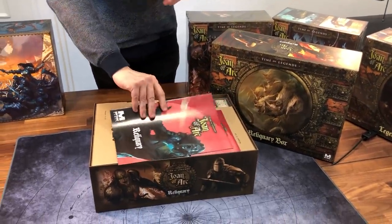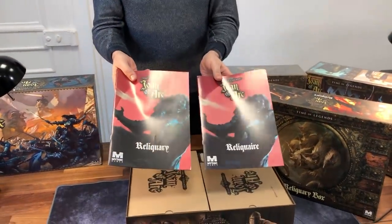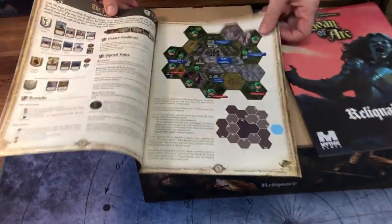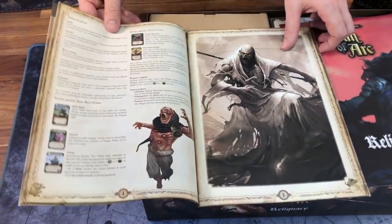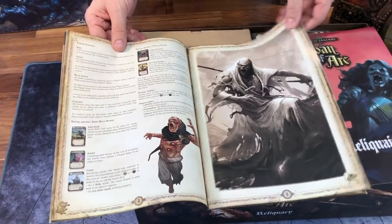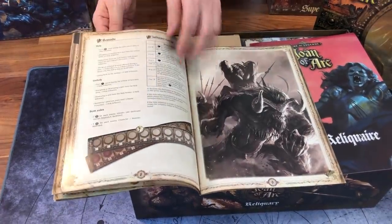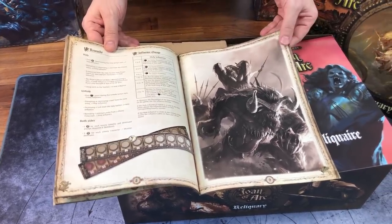So what we have in the reliquary box, as you can see, are two scenario books — one in French and one in English. This one is the English one. Of course, we have something with death, something with the leprous, and The Child, which is a scenario involving the beast.